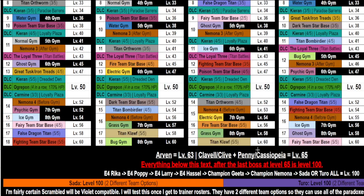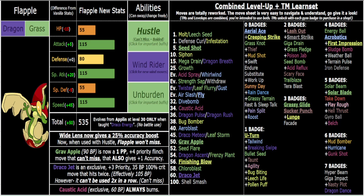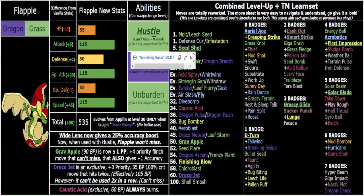You can run any item with Grab Apple since you don't need Wide Lens to land attacks afterward. At the very end of the game you get Draco Jet, which is awesome — it's legal for about 11 boss fights out of 46 or 47, roughly a solid fourth of the game. Shell Smash is legal for even fewer, just seven. Quick Claw is reworked as a single-use consumable, which works incredibly well with Unburden.